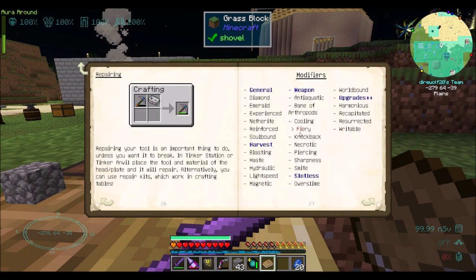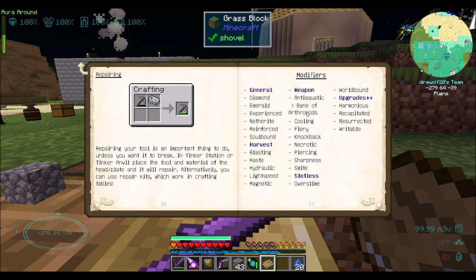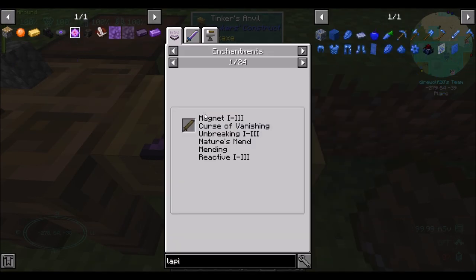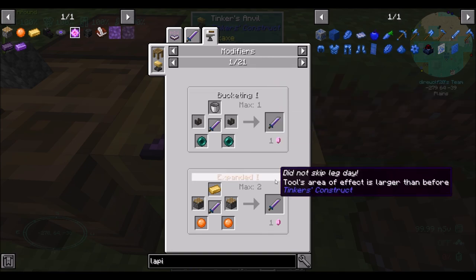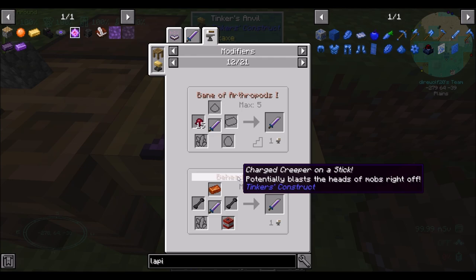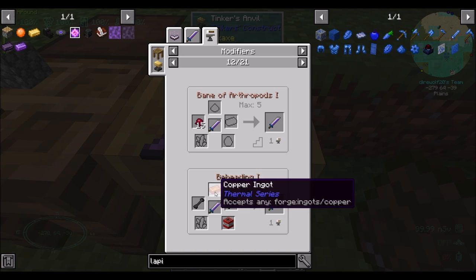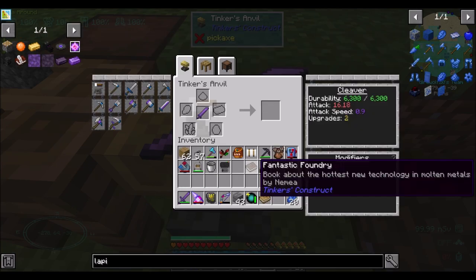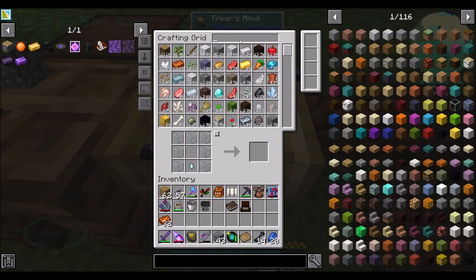What do we get by way of Beheading? I'm assuming there's a Beheading upgrade. Let's check JEI, because some of these things are not in the book. Beheading is definitely a thing — we need a Copper Ingot, two Necrotic Bones, and TNT. I don't know how many levels of Beheading exist, so we're going to figure that out together.